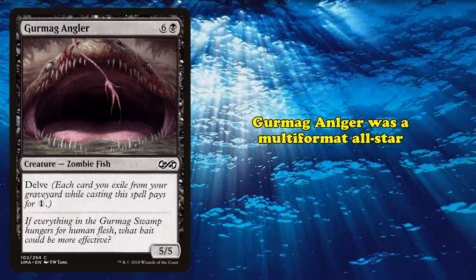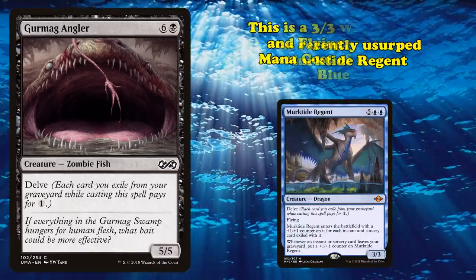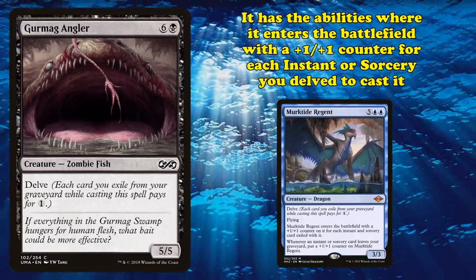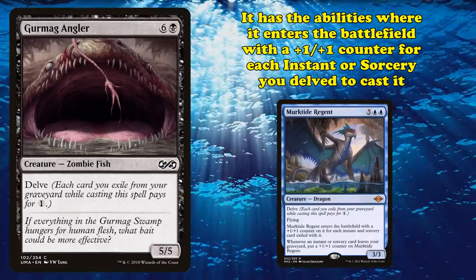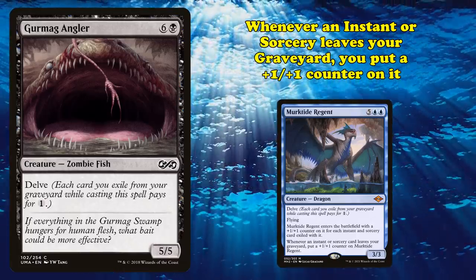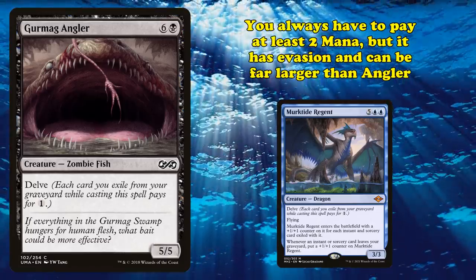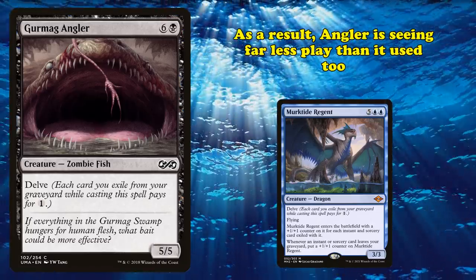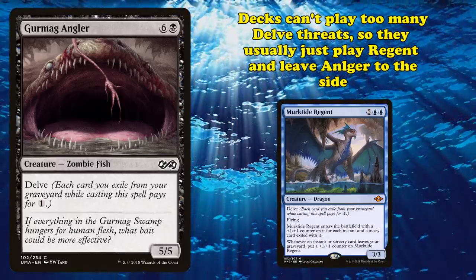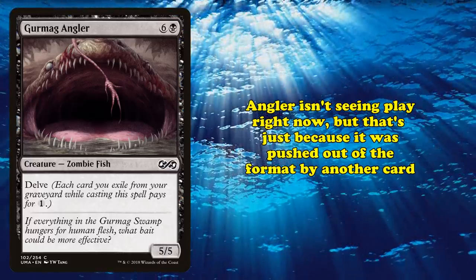Gurmag Angler was a multi-format staple for years, though its throne has recently been usurped by a newer card called Murktide Regent — a 3-3 with Delve and a mana cost of 5 and 2 blue that has Flying, enters with a +1/+1 counter for each instant and sorcery you exile to cast it, and gains a counter whenever an instant or sorcery leaves your graveyard. Murktide requires paying 1 more mana at minimum to cast, but it has evasion and can be far larger than Angler. As a result, decks usually just play Regent and leave Angler to the side. Angler isn't seeing much play right now, but that's only because there's a better card in the format, so it still deserves a spot on this list.